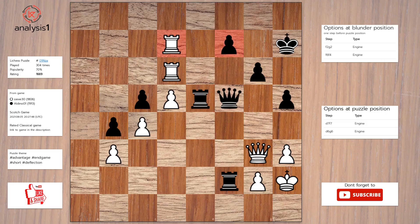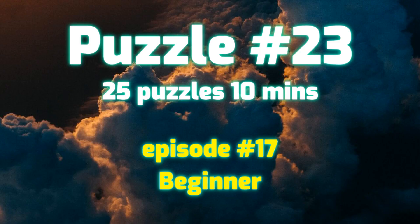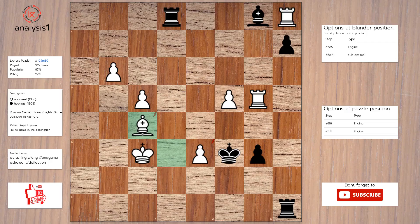Next puzzle. Threats in this position are: rook takes pawn, check; rook takes pawn; queen takes rook; queen takes pawn, check; queen takes rook. Checks in puzzle position: rook takes pawn, check; queen takes pawn, check. The best move is: rook takes pawn, check. Queen takes rook. Queen takes rook.